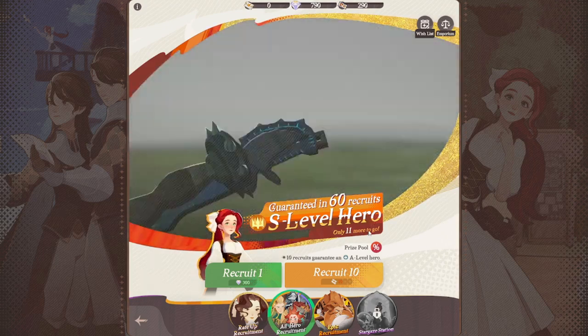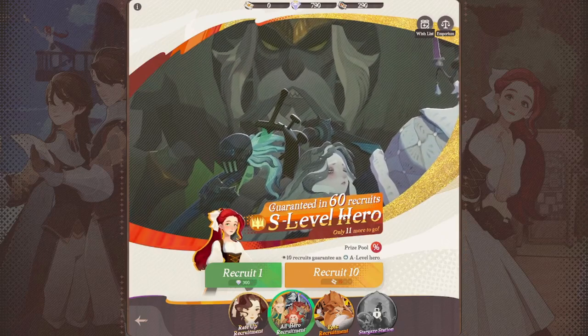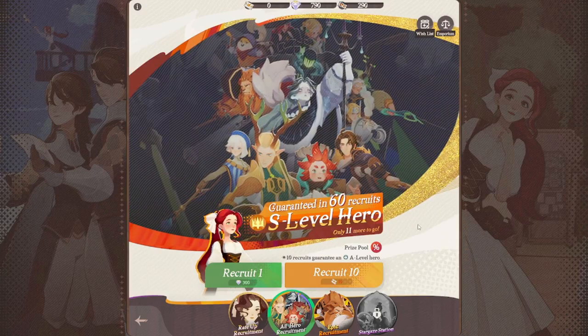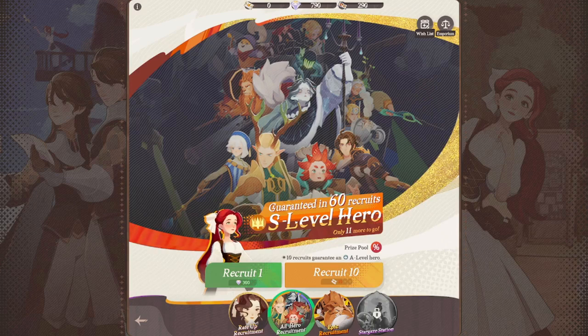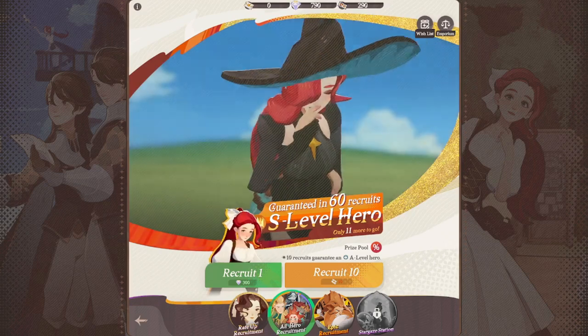As you can see here, it tells me I have 11 more to go before I reach my guaranteed S-level hero. On this recruitment banner, it's 60 recruits to guarantee one of the S-level heroes on your wishlist. That's really good — you never have to manually track how many more you have to go. The game always lets you know.